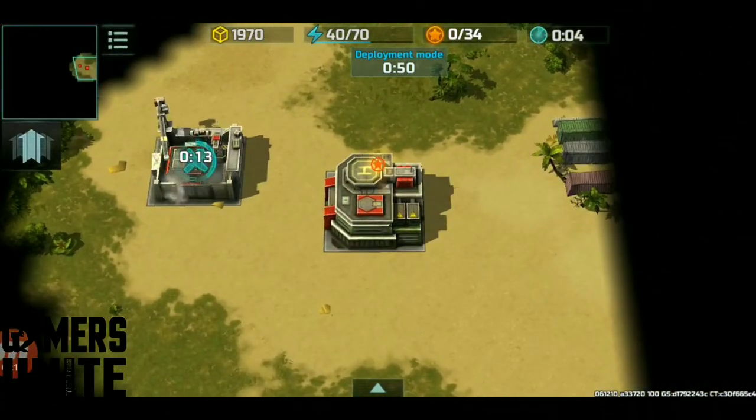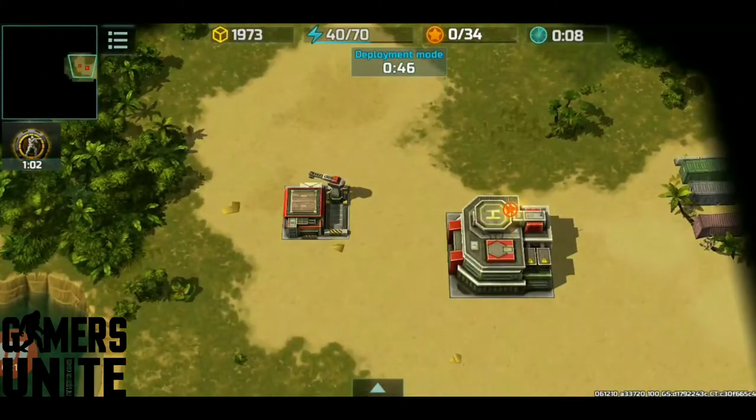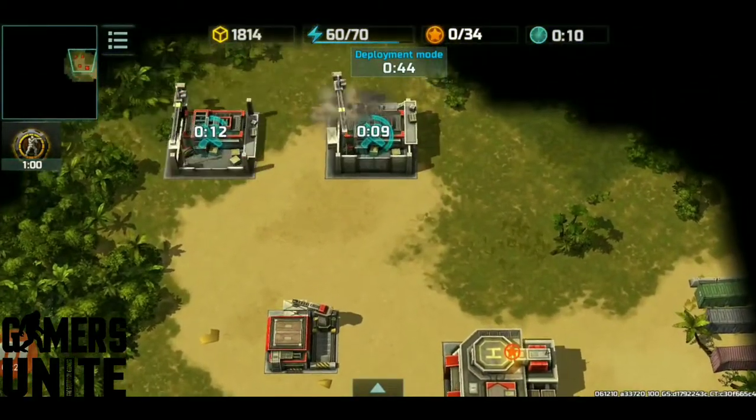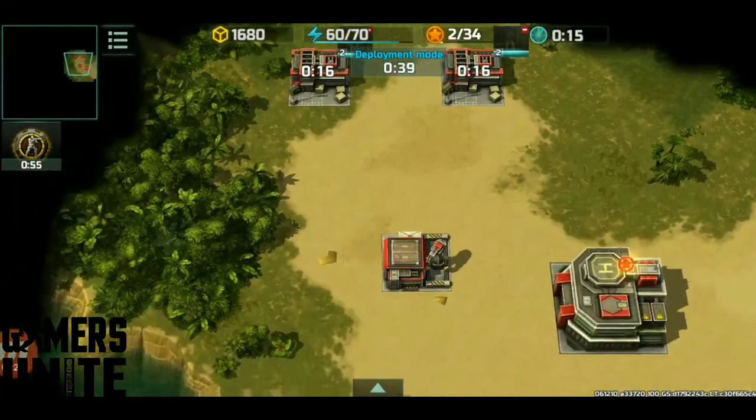Hello, Commanders. Welcome to Resistance Headquarters. We've got a problem on the coastline though. Confederation has moved in, and we've got to remove them and take over the sea. Here we go.